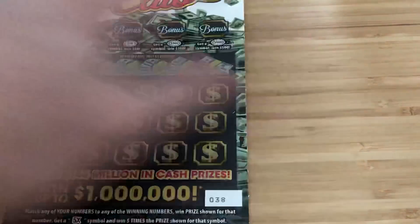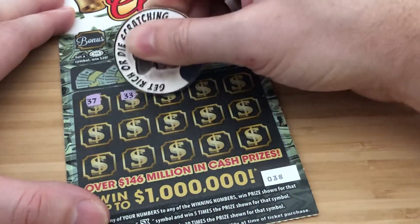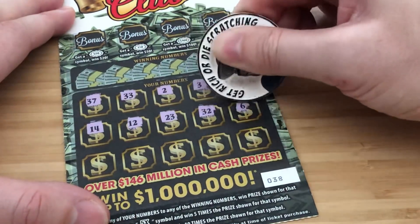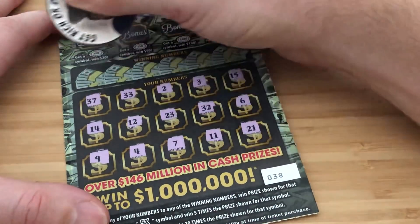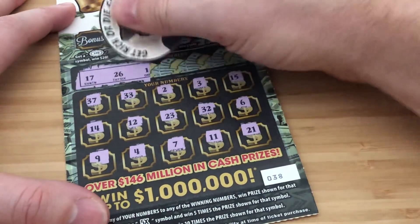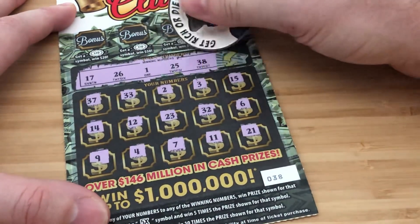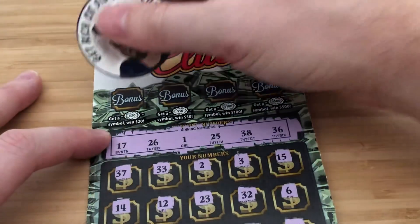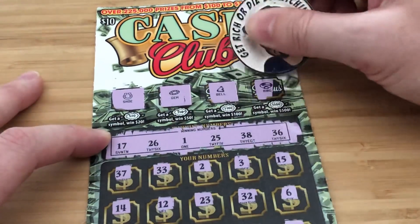Next up is ticket 38. Time to get lucky — we'll symbol hunt this bad boy, just looking for the 5x or the 10x; those are the only symbols on this game. Numbers: 17 and 26 — nope. Number 1 and 25. 38 and 36. No dice. Let's hit the bonus — be a miracle. No bonus. So that's $20 lit on fire.